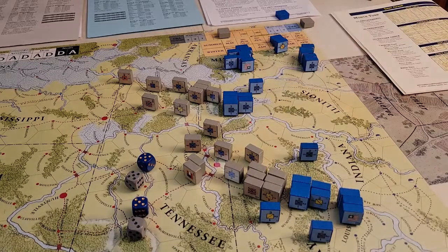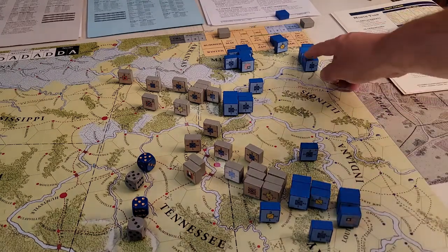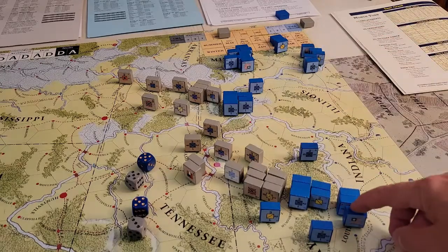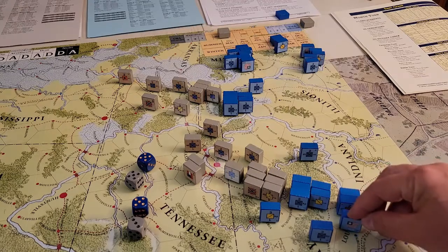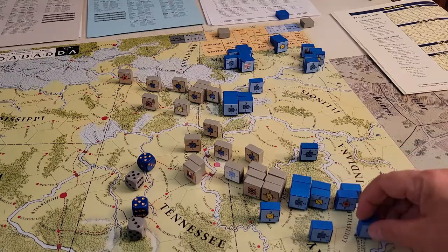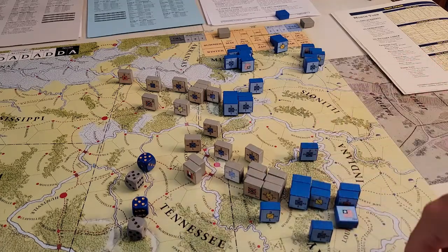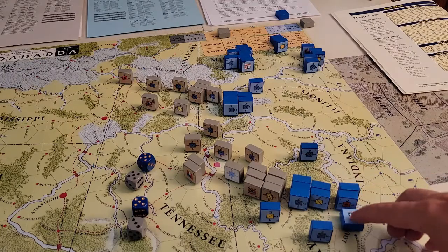What else have we got going on? Let's do a move down here. Interesting note - the Union Supreme Leader cannot command, or cannot strategically move, the Army of Ohio until like 1862. There must be something going on with that, but that's kind of interesting. Also worth noting: the range on the Union leaders is only one hex around them, whereas the Confederates get two hexes. So we will activate the Army of Ohio.